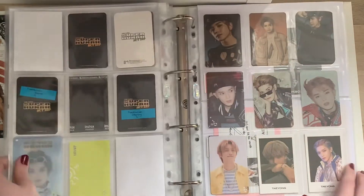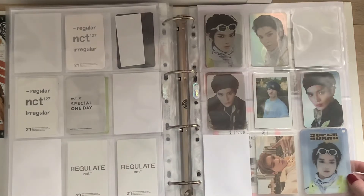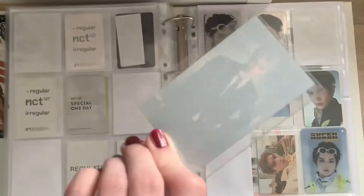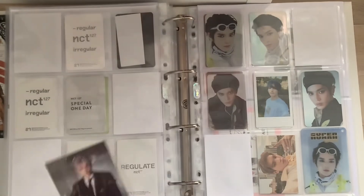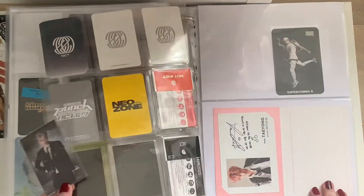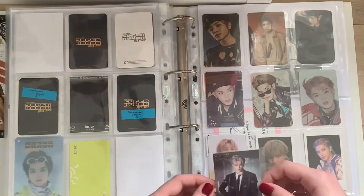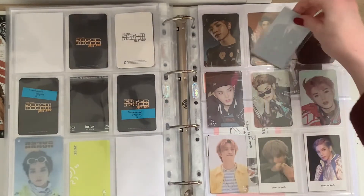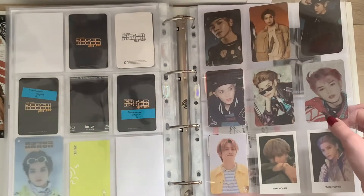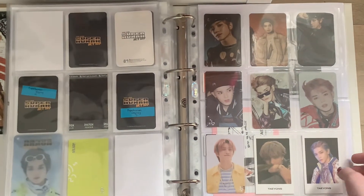I actually have two more things, not just one. This is kind of a problem — I have this Tower Records card for Taeyang from Loveholic and I don't know where to store it. For now I'm going to put it on the back of this, which doesn't make sense at all. Since there are also a lot of different eras on this, I'm going to move it eventually, but for now it's just going to have to stay like this.